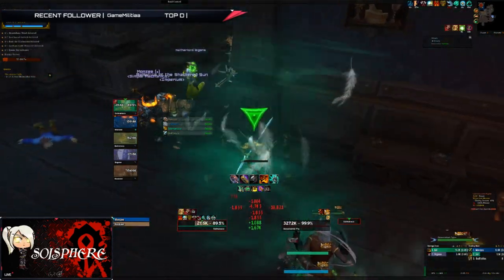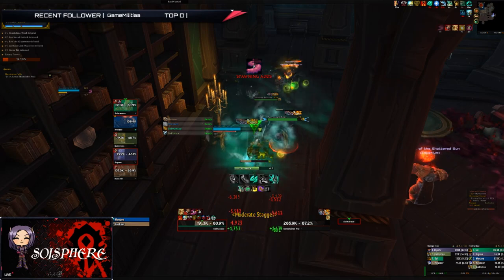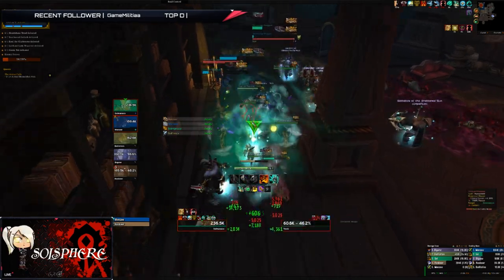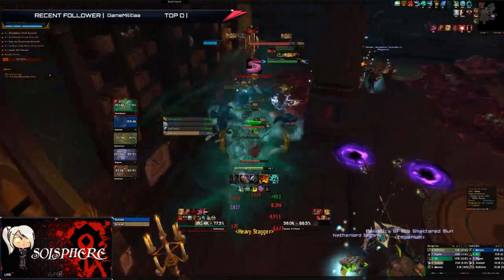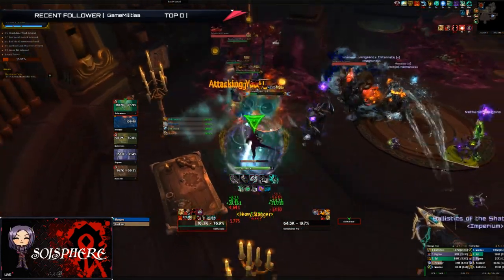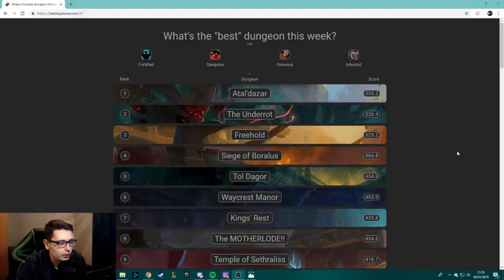The last affix is Infested: some non-boss enemies are infested with a spawn of G'huun, and those mobs will heal all other trash mobs and bosses within eight yards. Importantly, Sanguine can interact with Infested this week — if spawns fall into Sanguine pools they will be healed, so try not to drag infested mobs into those pools. Fortified also affects the G'huun spawns, so they'll have more health this week. I'd suggest CC-ing one or two infested, pulling the other trash, killing the non-infested first, then the infested together to avoid spreading the infestation.